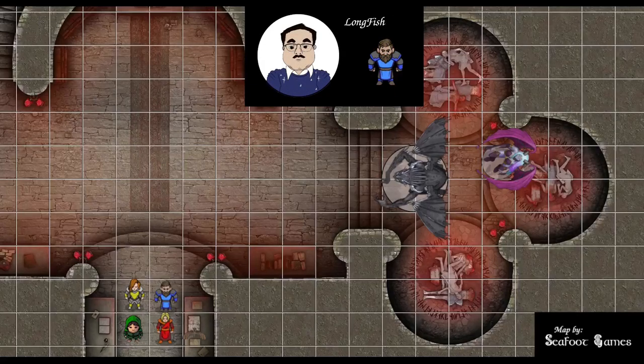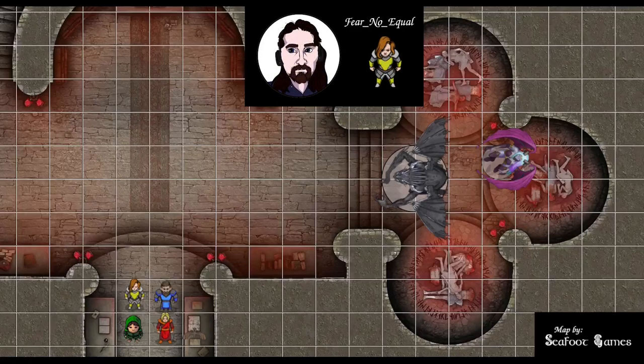I am at 113 out of 126 hit points, holding the staff of the python and shield plus one. I have four level one, one level two, three level three, and three level four spell slots remaining, and both charges of my channel divinity. 150 of 159 hit points, action surge and indomitable both available, and a great axe plus two in hand.